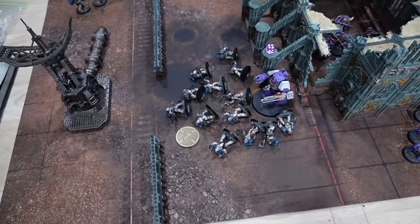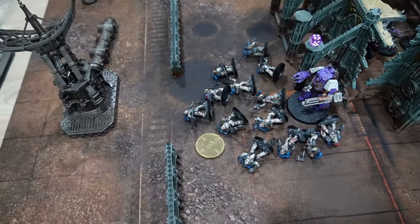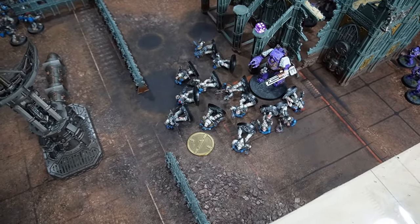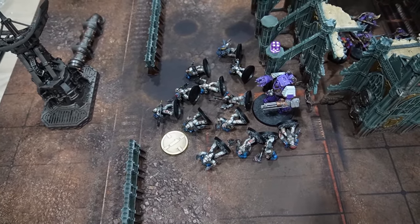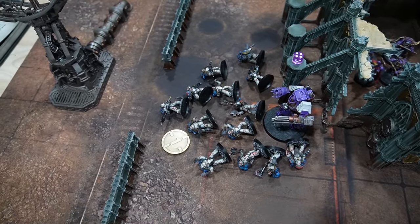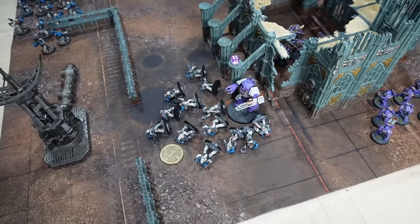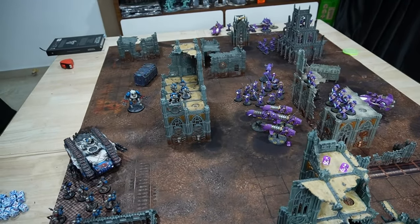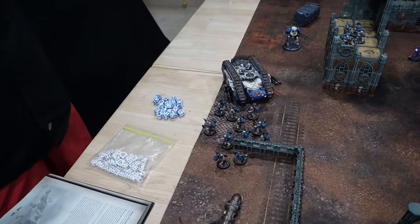Assault phase summary for the World Eaters — it didn't go as well as it should have. The Despoilers charged in, losing one to Overwatch and two more to Rylanor's attacks. They rolled approximately 48 attacks plus the Power Fist — the Power Fist sergeant hit nothing, and only three or four wounds were scored total. Rylanor made his saves. Then the Despoilers were swept — Rylanor killed two and with Crusader active the World Eaters rolled a one on the sweeping advance, wiping the squad. Probably fitting given how they played. The Onslaught objective is now nearly completely open to the Emperor's Children and the World Eaters are being out-pointed on attrition as well. The decision is made to call the game at the end of turn three.